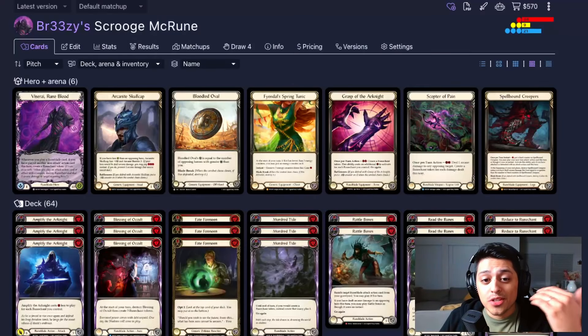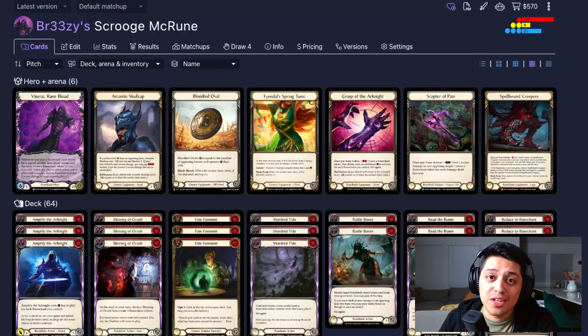Welcome back to the channel, everybody. My name is Breezy, and today we're going to be bringing you a look at my Viscerai deck. This is one that I've been having a ton of fun with and lots of great results, at least as far as Talishar goes. We all know what that means — it's an S-tier deck. But yeah, this is the Scrooge McRune.